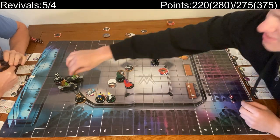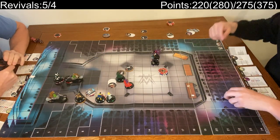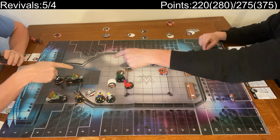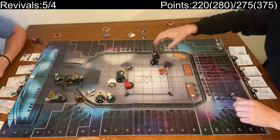I guess I'll have this Dupe — I counted Nightcrawler — sidestep. One, two, three, four — yeah, Tiger. So we'll just sidestep that Dupe to there and end the turn.